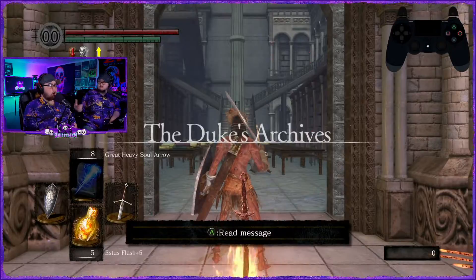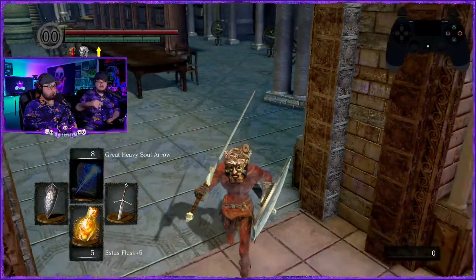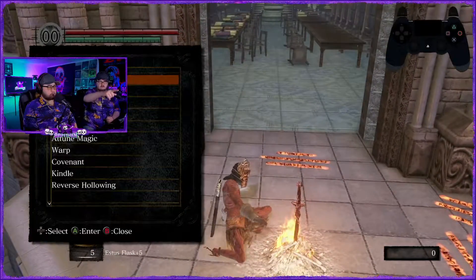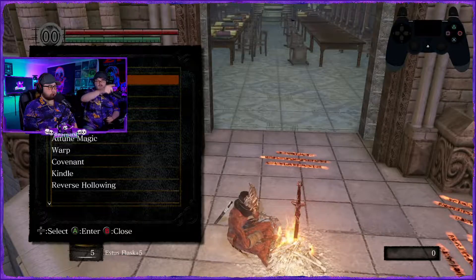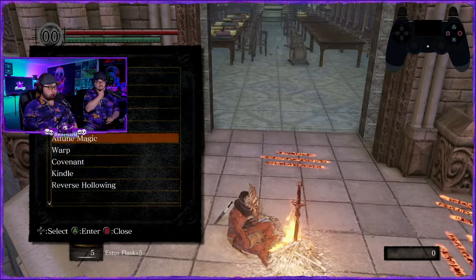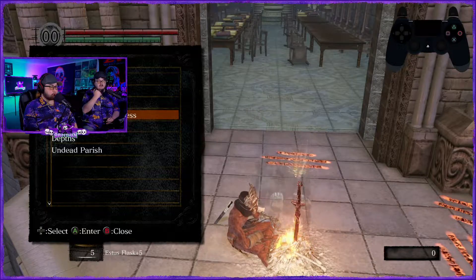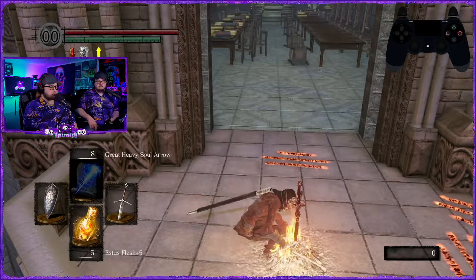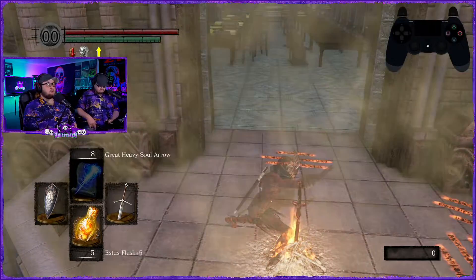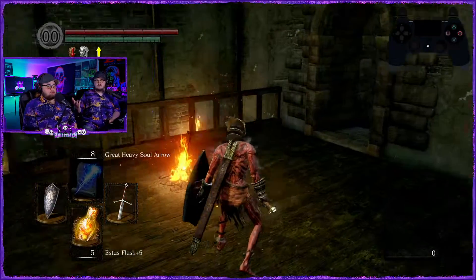Hold up before moving — sit down, use repair armor. We don't have the repair thing. Warp. I had 10k souls. Yeah, it's gonna happen. It's like what — 20k to level up or something? I could have done something else. Go into your hard souls — use the brave warrior soul.